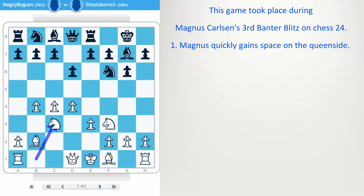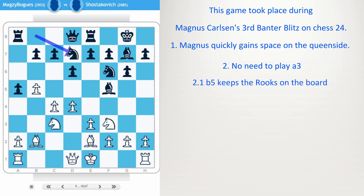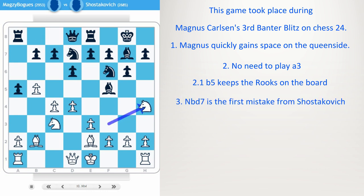It's up to black to react somehow against the queen side expansion or react in the center. Bishop f5, bishop e2, a5, b5. No need to play a3 because after the exchanges, white has ideas to come in with the queen into the position. But b5 keeps more pieces on the board. Knight bd7 is the first mistake from Shostakovic because this allows knight h4. After knight b6, knight takes f5, g takes — white is slightly better here.